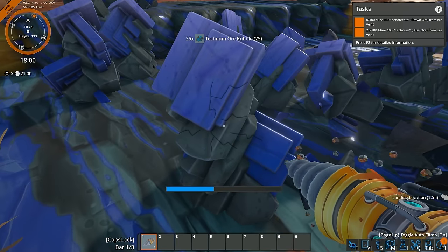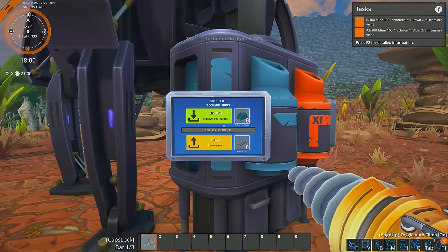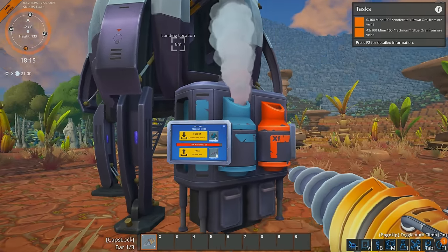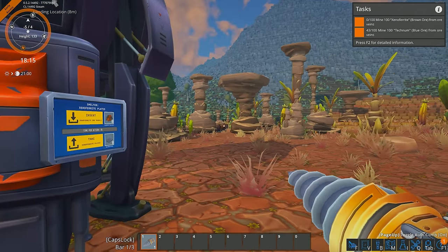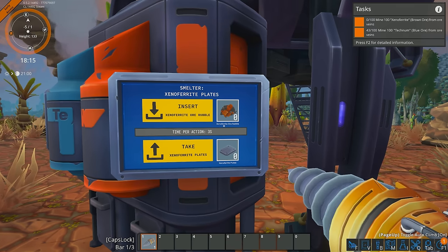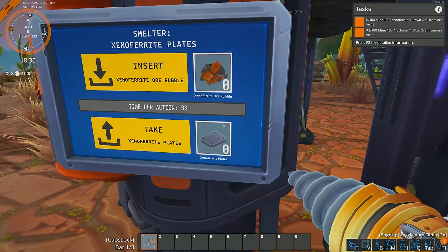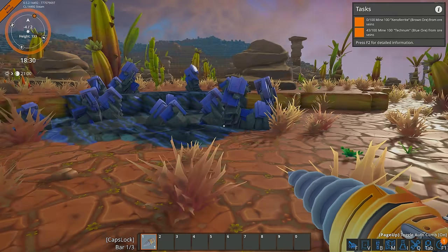What we can actually do with this ore is — if I turn around real quick — we can see we have some user interface right here, like a little computer screen. I can put that ore in there and it's going to boot up and start making me some technum rods. If we also grab some of the orange ones — which is the xenopherite — you're going to have to excuse me. It's a new game, new ore, and I need to get used to it. So I might start calling things iron or copper. We've got some xenopherites — put some of that in here and it'll make some plates.